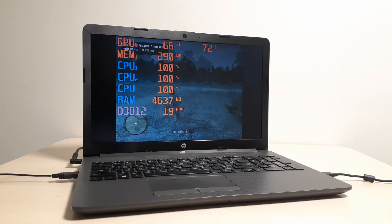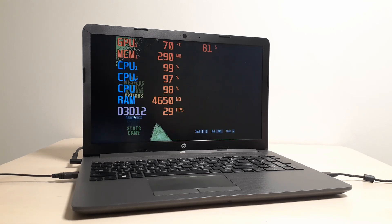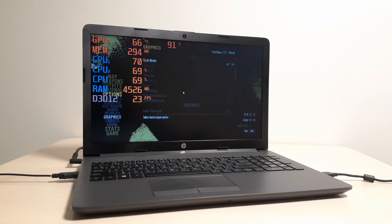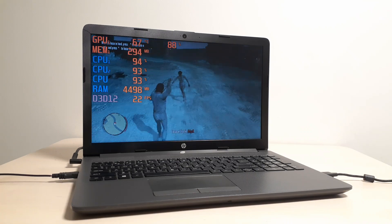Let's go back to 720p. You guys can rotate between 800x600 and 720p. For me, I like 720p because it's full screen and I can see everything a little bit better. You guys can choose if you want to play this Undead Nightmares DLC on 800x600 or 720p. For me, I'll choose 720p because I can see everything better.